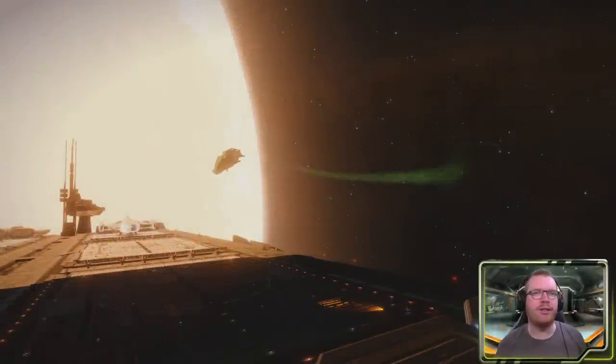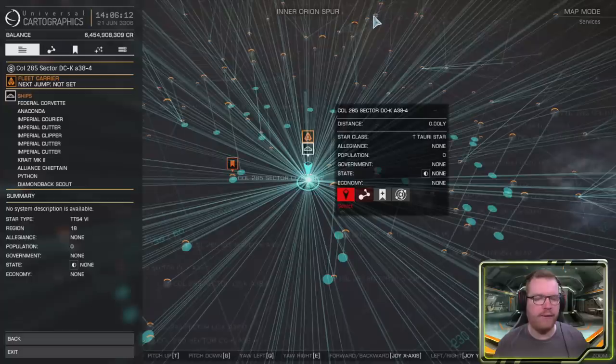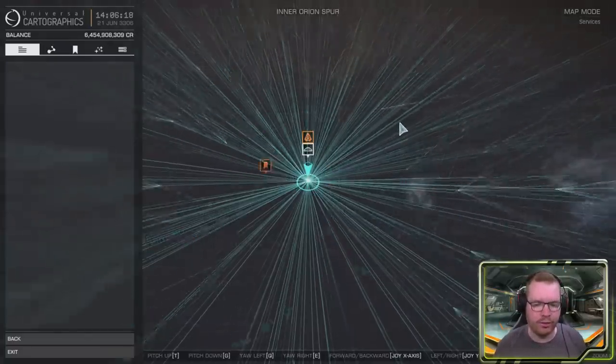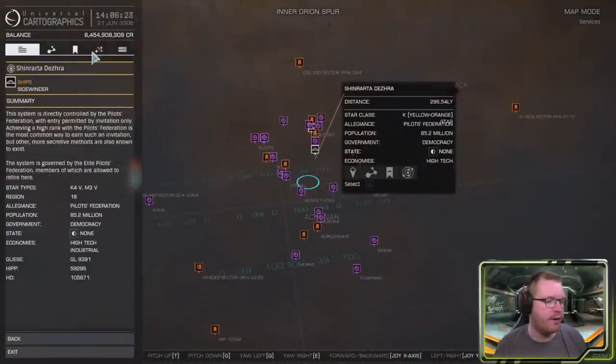Hello ladies and gentlemen, and welcome back to Elite Dangerous with Outworth Astronomy. So fleet carriers — let's dive right into it. The first step for any would-be fleet carrier owner is to get your hands on a fleet carrier itself. A fleet carrier costs five billion credits just for the hull. You'll have to add modules. In order to buy a fleet carrier, you need to find a system that has the fleet carrier vendor.